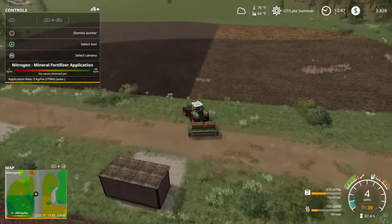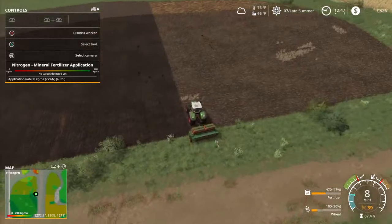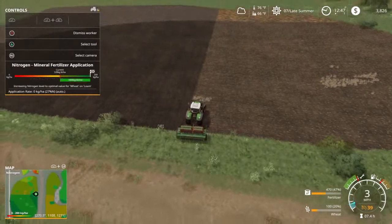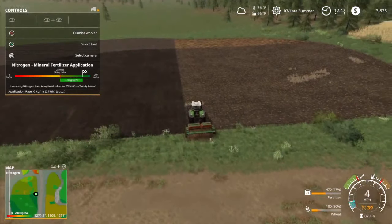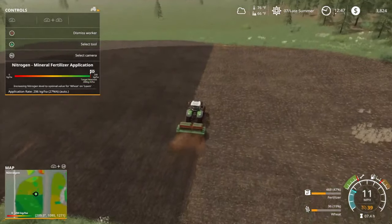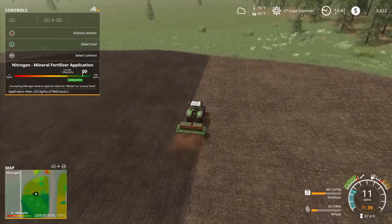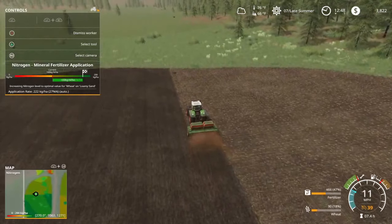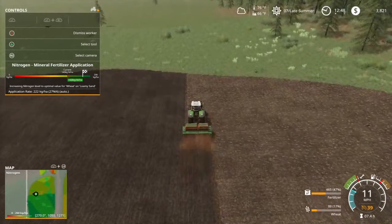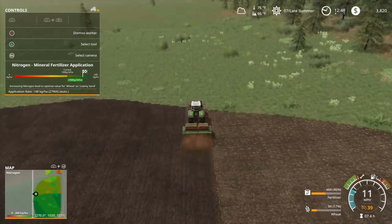In my previous precision farming videos I noticed glitches starting to happen — workers doing random weird stuff, Twilight Zone type stuff — and around the third harvest is when those glitches begin. There was an update a few days ago that hopefully addressed those issues; I haven't tested it yet, but they were fun to watch.